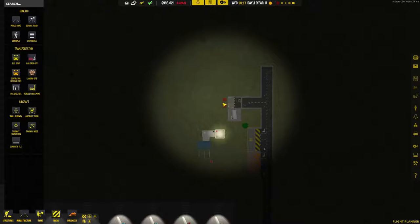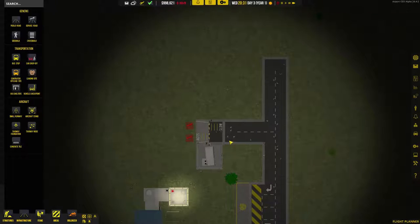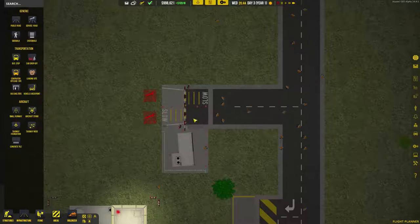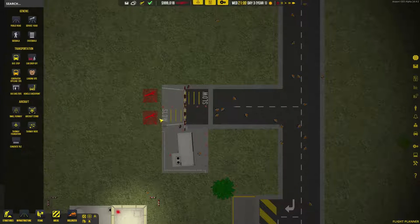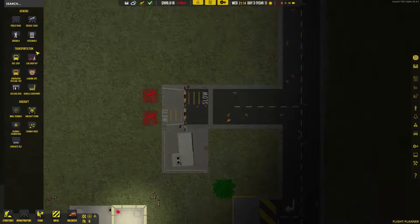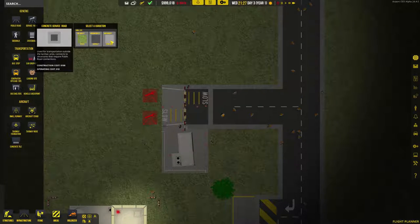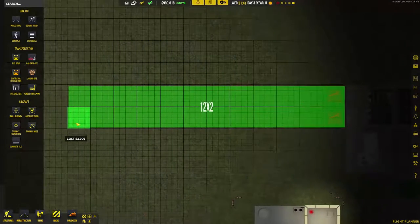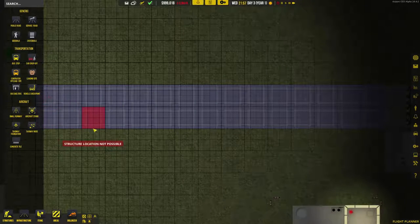Now, as we stated, this is a vehicle checkpoint. You have to have it so that this side is facing the public road, and this side is the airport service road — meaning public vehicles and whatnot can't go past this. We're gonna hit that service road and it's gonna be concrete, and we're gonna make it about that long for now.